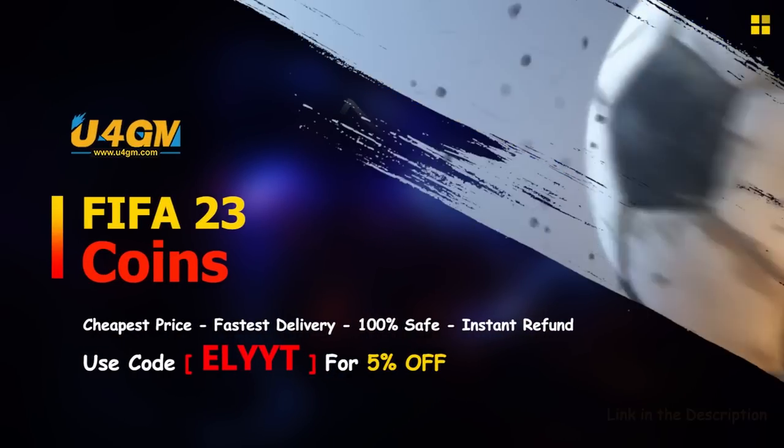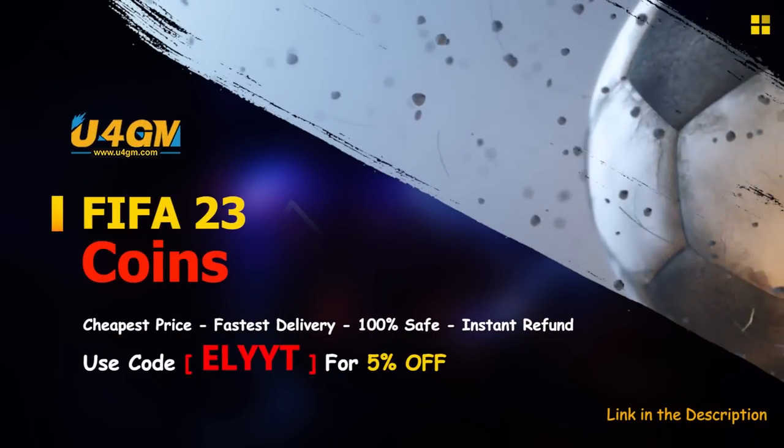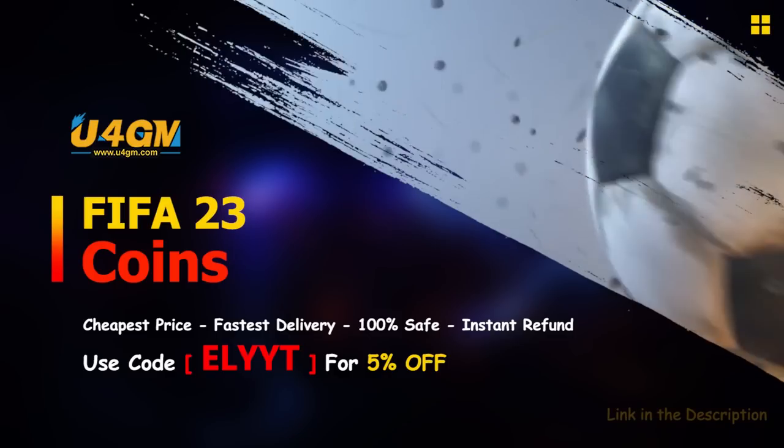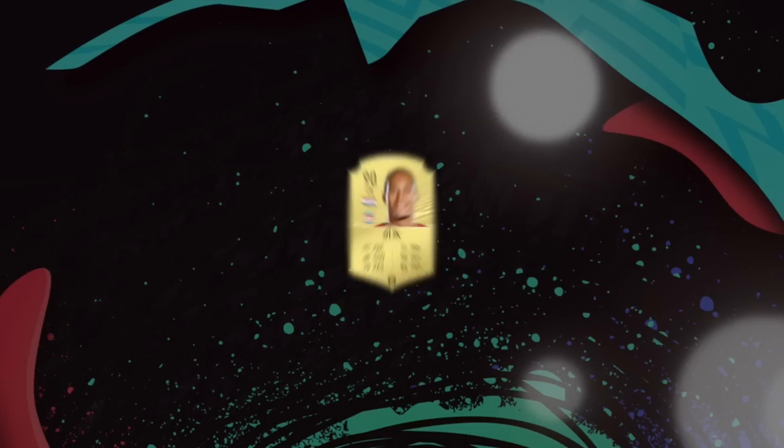If you're looking to buy or sell coins on FIFA 23 Ultimate Team, check out u4gm.com for a reliable spot using code ELITE — E-L-I-T-E — for 5% off your order.